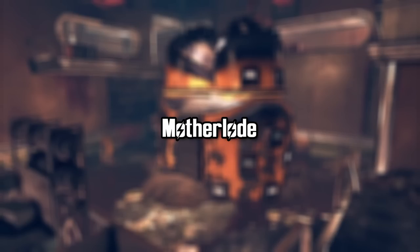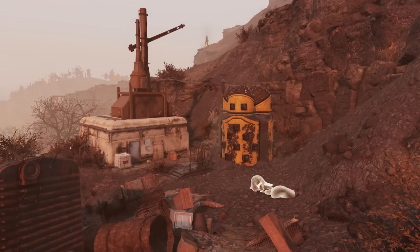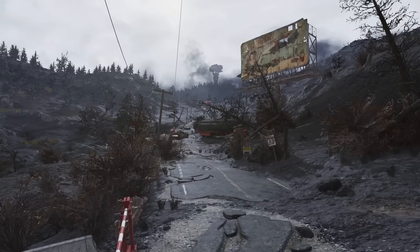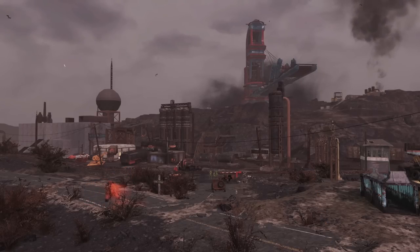In the vast and treacherous Appalachian wasteland of Fallout 76, among the remnants of a world ravaged by nuclear devastation, one enigmatic entity looms large: the Motherlode. A colossal mining robot of immense proportions, the Motherlode stands as a testament to both the industrious spirit of pre-war America and acts as a key to unlock the mysteries that persist in the post-apocalyptic landscape. The origins of the Motherlode trace back to pre-war. Daniel Hornwright, CEO of Hornwright Industrial, one of two major mining families in the region, began secretly designing the autonomous mining robot as a pet project. The Motherlode was meant to revolutionize the mining industry by automating the extraction process of valuable resources without any human involvement.